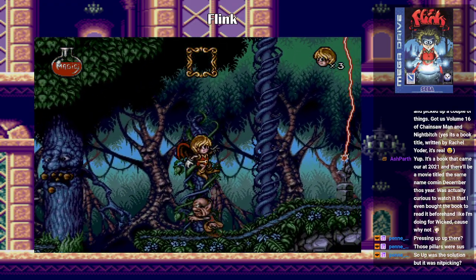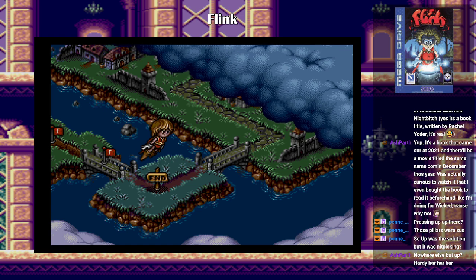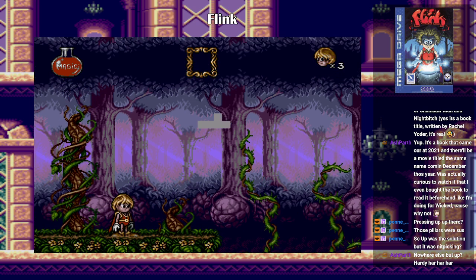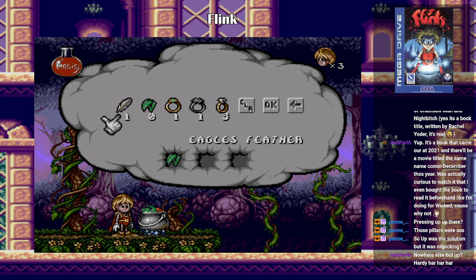That's the end of the stage. Wait, is there gonna be a boss? How many silver rings do I have? I have two. Alright, let's try ring, feather, leaf. Hey, stop pulling my leg. Alright — leaf, feather, ring. Okay, that's our new spell.